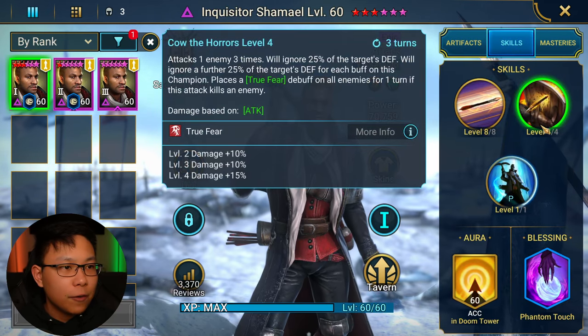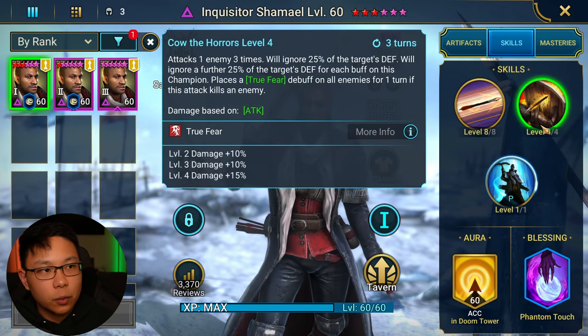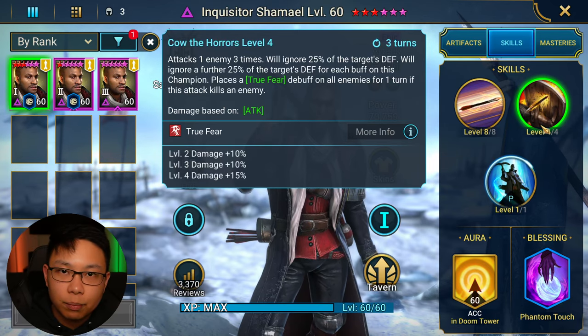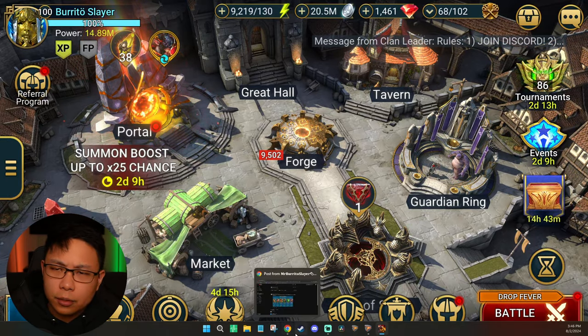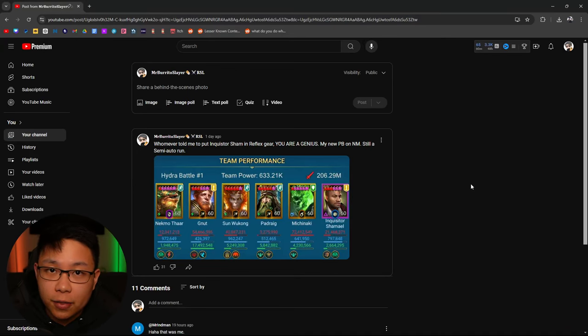Somebody pointed out that he already ignores 25% of the target's defense, and ignores a further 25% of the target's defense for each buff on this champion — which is going to be pretty much all the time because of the team I have him in. He's always going to be buffed, especially with Padrick. I was like, why didn't that click with me? That's why I like sharing things with you guys. I changed him out, and whoever told me to put Inquisitor Shamael in reflex gear — you're a genius. My new personal best on nightmare.